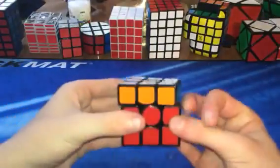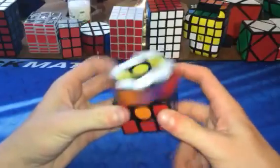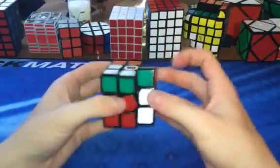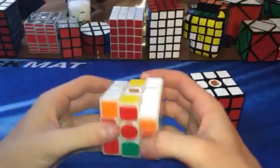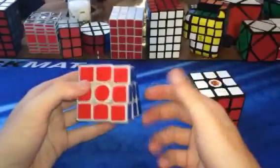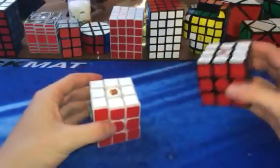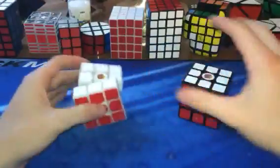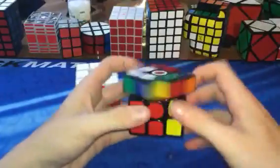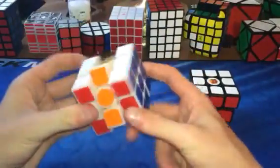Then we have a black Gans 3 version 3, 57 millimeter. This thing's really good. I also have a primary-colored one — these are the cubes I'm giving away in the competition. They're lubed and turn much better than they did out of the box. The black one turns a bit better because it seems to be made of a different type of plastic — crunchier and not as fast — but they're both still really good puzzles.